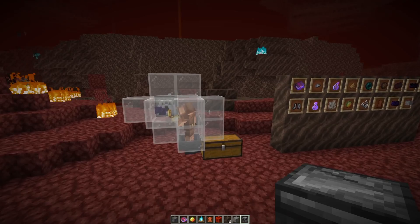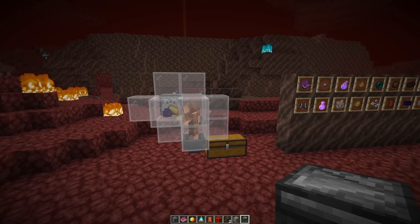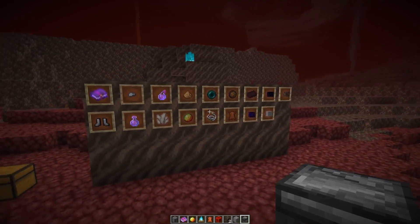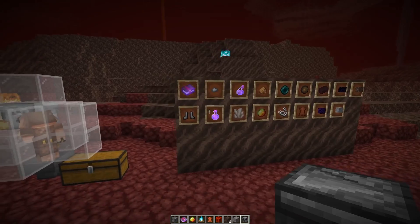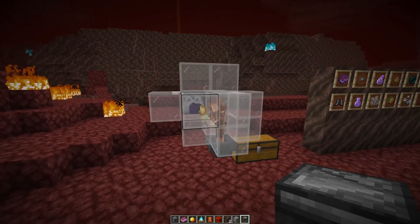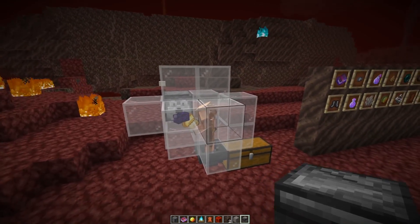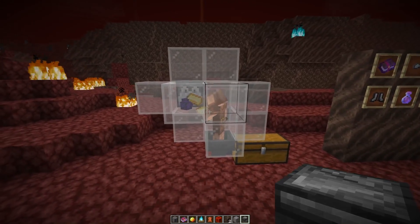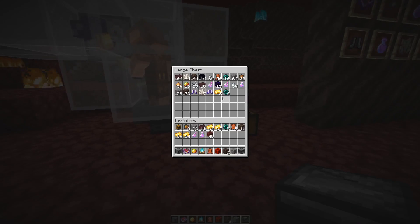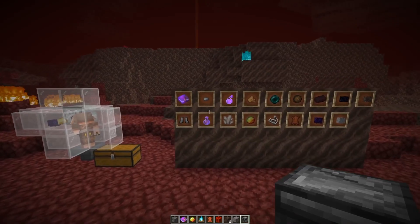Number four, and probably the biggest change to farming in 1.16, are piglin bartering farms. You can convert gold ingots into one of those items randomly — there's a certain chance to it, you can check the wiki. You can do that every six seconds with a single piglin. One of the easiest farms is to have a dispenser throw out a gold ingot every six seconds, the piglin converts it, and the items land on a hopper and get collected into a chest.